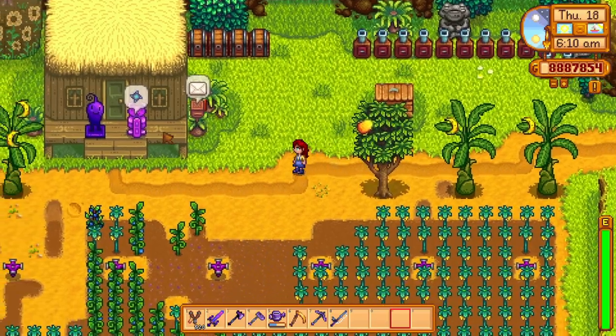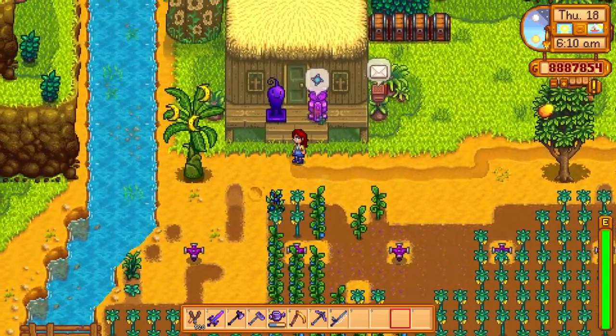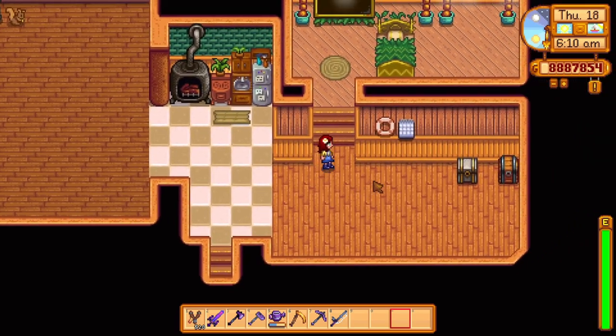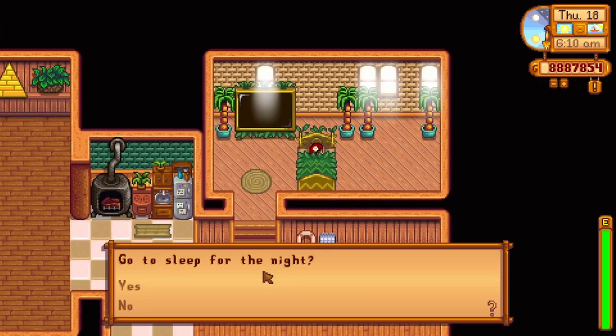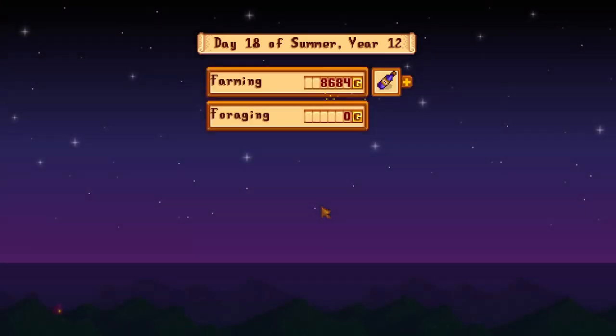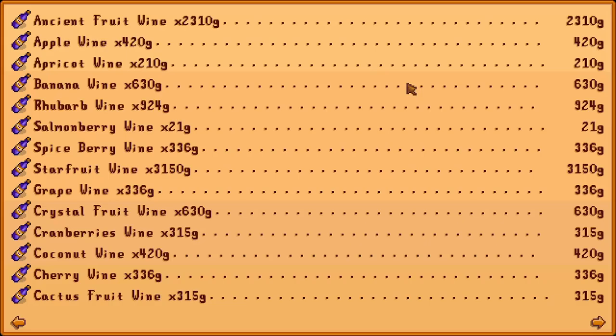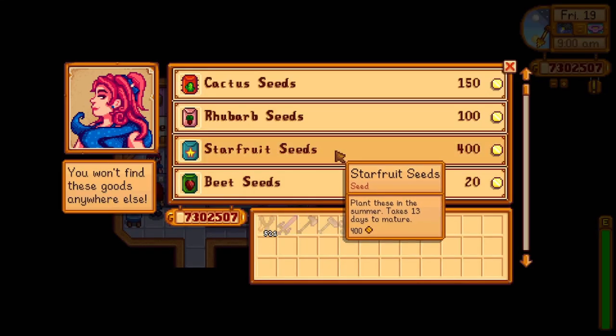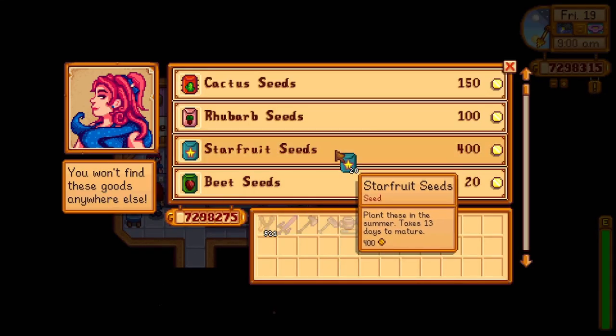Now it's time to talk about the highest selling wine — iridium quality starfruit wine. Making starfruit wine takes a lot of effort and time, but since each iridium quality starfruit wine sells for 6,300 gold, it's kind of worth it. Buy some starfruit seeds from Sandy in the desert — the seeds cost 400 gold each, but they will make your money back, guaranteed.